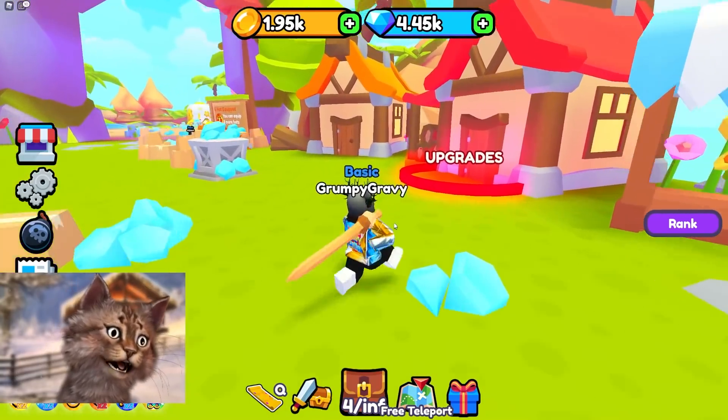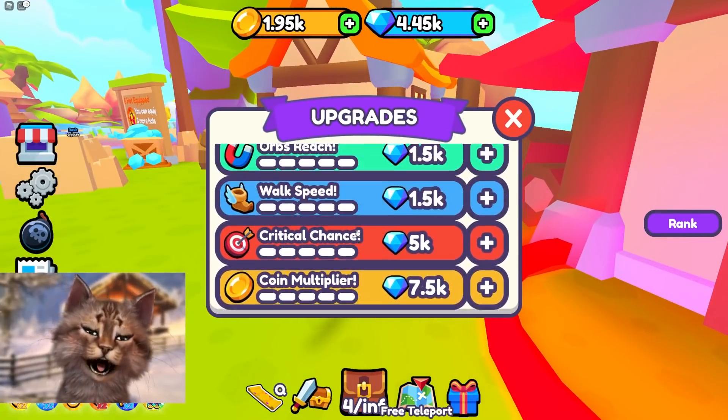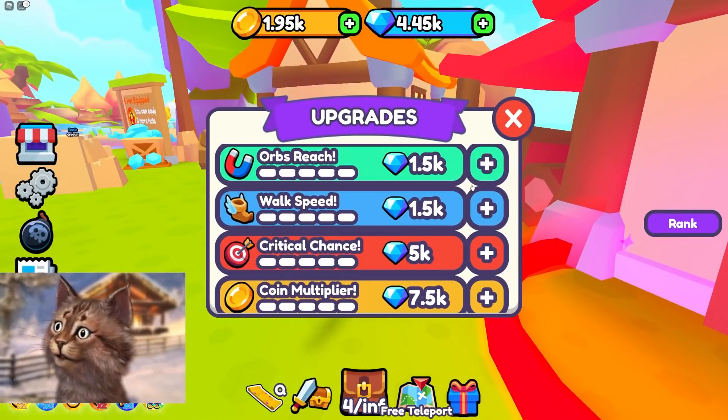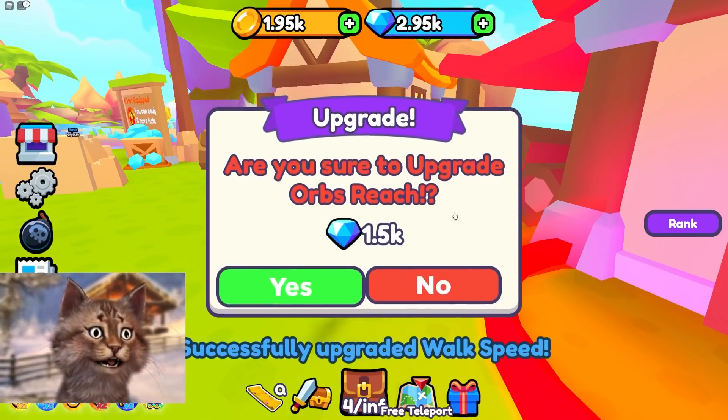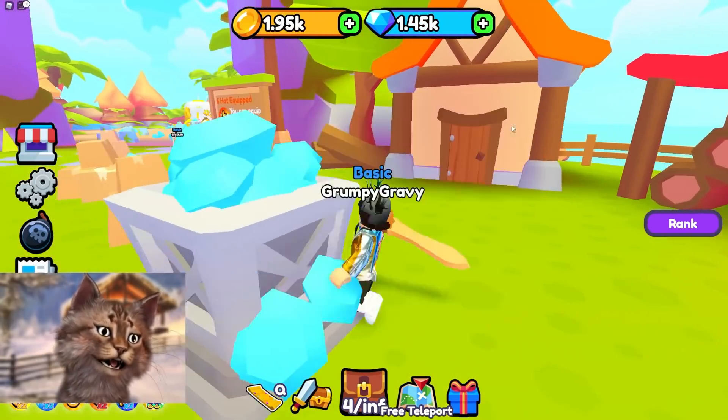Okay, let me go do some upgrading. We have a lot of gems. I kind of want hat luck — that would be good. Or orb reach? No, walk speed. I want to walk faster. Okay, I'm gonna get orb reach and walk faster. And that's all I can do.